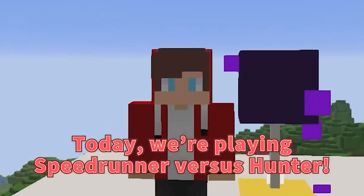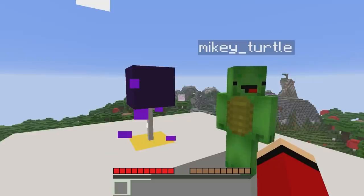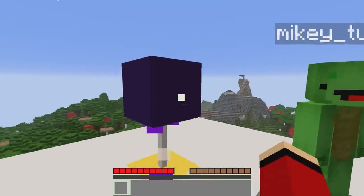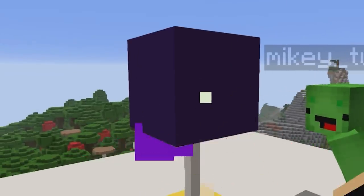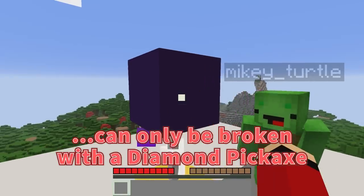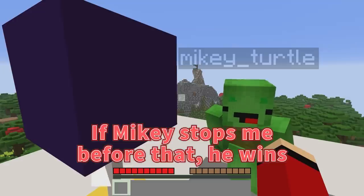Let's get started. Today we're playing Speedrunner vs Hunter. The rules are pretty simple, Mikey. I need to break this stone idol to win. However, this stone idol can only be broken with a diamond pickaxe. I'll need to make one first. If Mikey stops me before that, he wins!